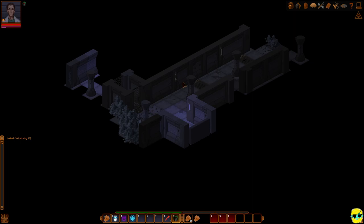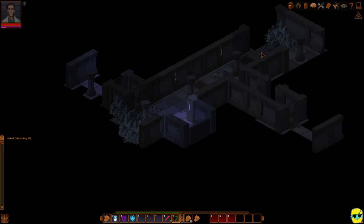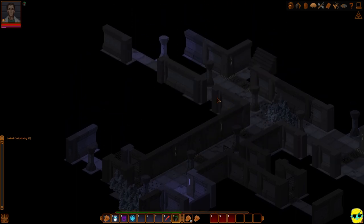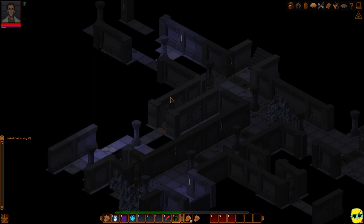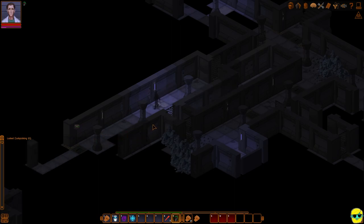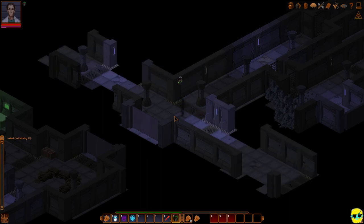This door is locked with lockpicking 15, which we could open but we have no lockpicks. While I'm thinking about it — you don't actually need lockpicking or hacking to beat the game. It's just something I like to have. The only thing you have to do in this game is be able to fight in some capacity. I don't believe this is a game you can walk through as a pacifist — eventually there are situations where you have to fight.